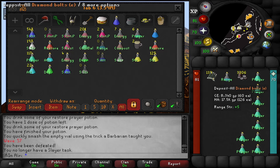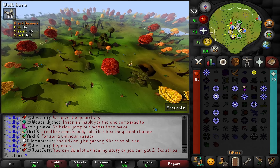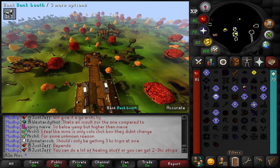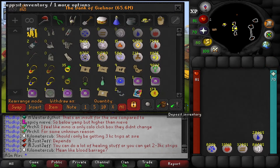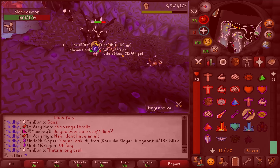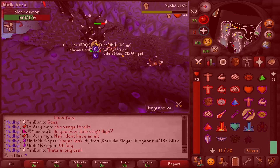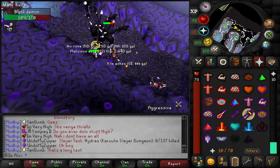Many apologies to those of you who had faith in me — clearly I am a massive shit lord. She's just given us a black demons task and we're going to try out our zombie axe. I really should just block black demons. That's 73 slayer. I fucking hate black demons, but this zombie axe is pretty fucking great to be honest — absolutely slaps.